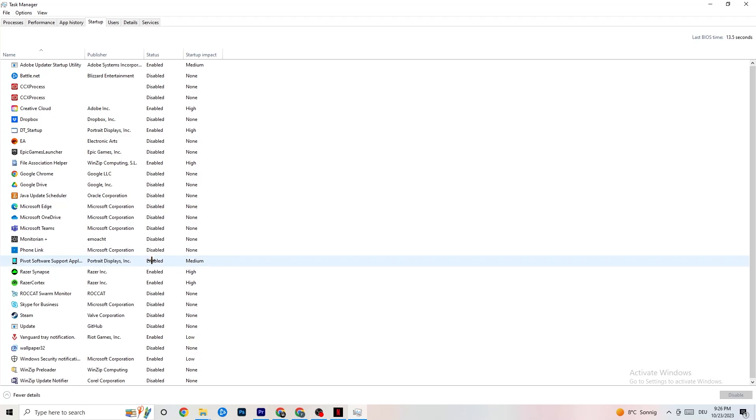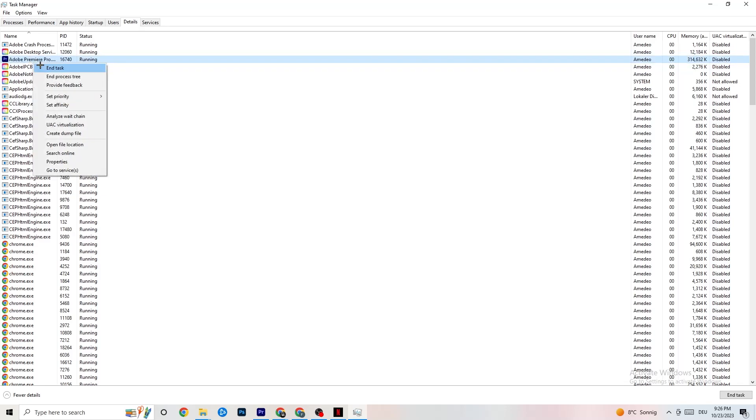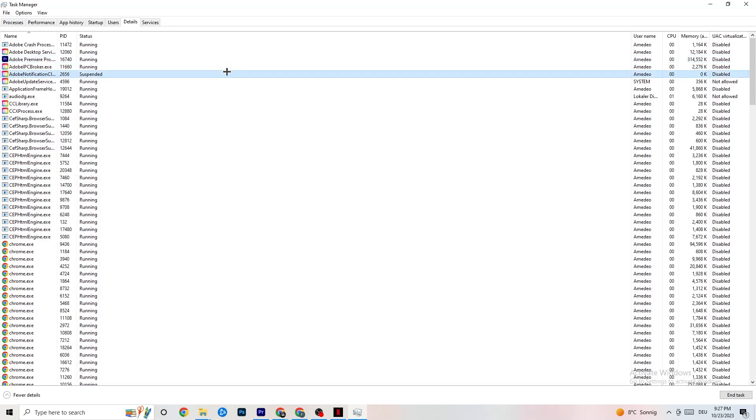Go to the Details tab in Task Manager — you'll need your game running for this. Right-click your game process, go to Set Priority, and try either High or Real Time. Check which setting works better for you. This sets the CPU priority for your game so your PC dedicates more performance to it.